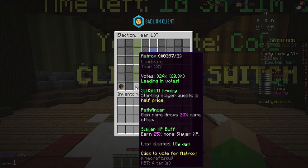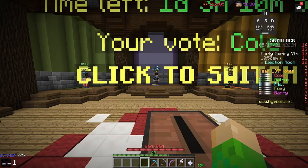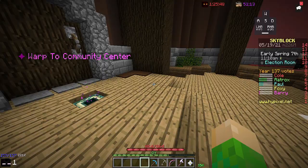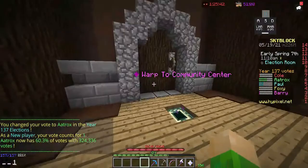Aatrox slashes the price of slayer quests — find Maddox the Slayer underneath the tavern right next to the graveyard. He's got 60% of the votes. He slashes the price and you get 25% more slayer XP, which means you could probably make around 5 million coins while he's active. He's not active very often — probably every 10 SkyBlock years, which is about a month — so make sure if he's in the running, vote for him as fast as you can.